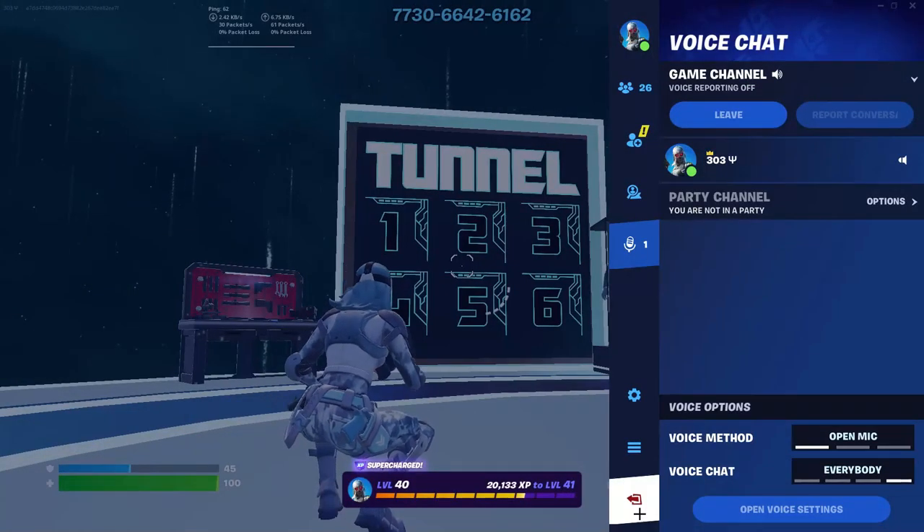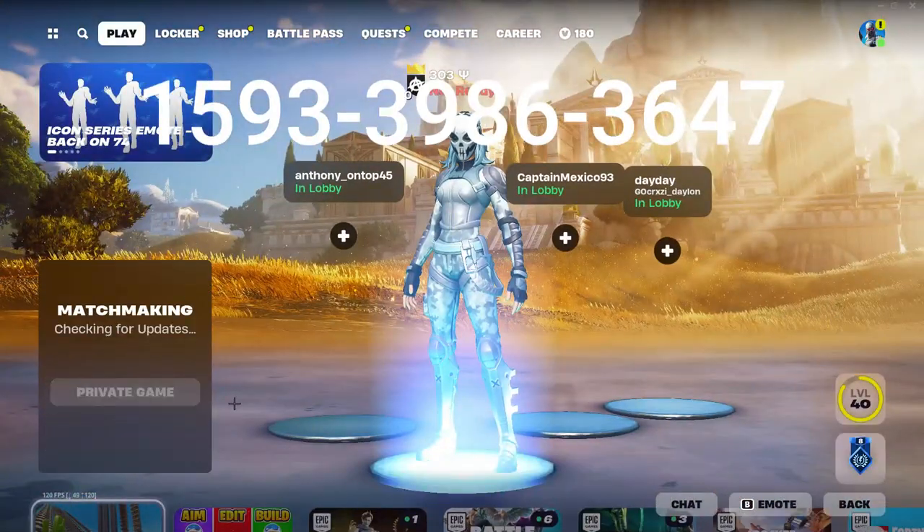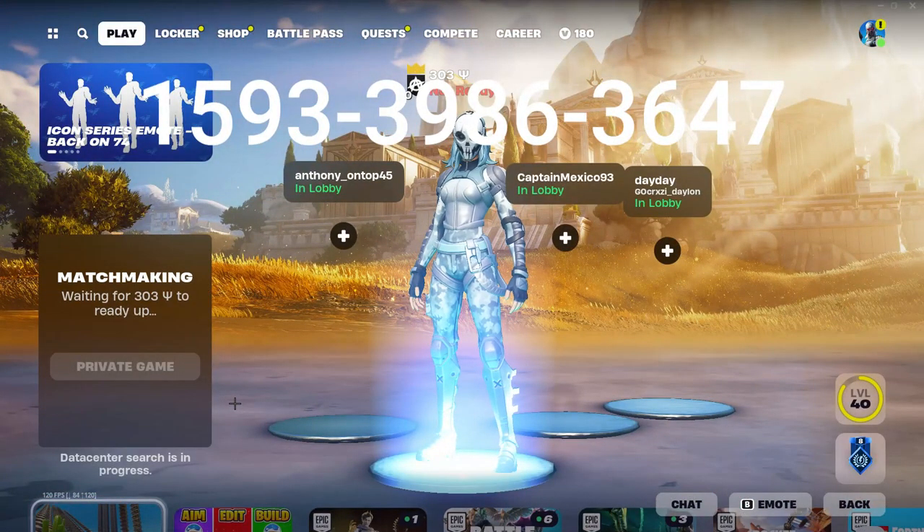I'll show you another map now. Here's another map you can use — it's Raider's Edit Practice Map Number Two. Here's the code, I'll pop it up bigger on the screen. Just hit select, private again, hit play, and I'll show you what to do once we get in.